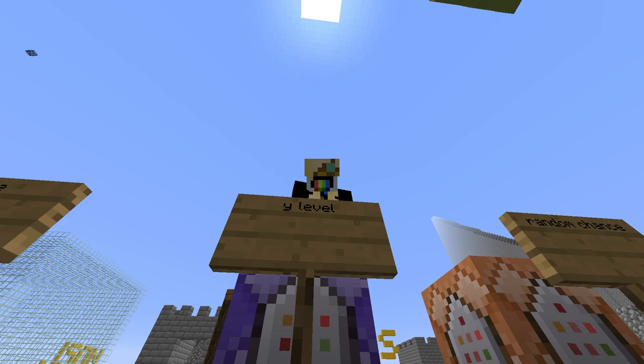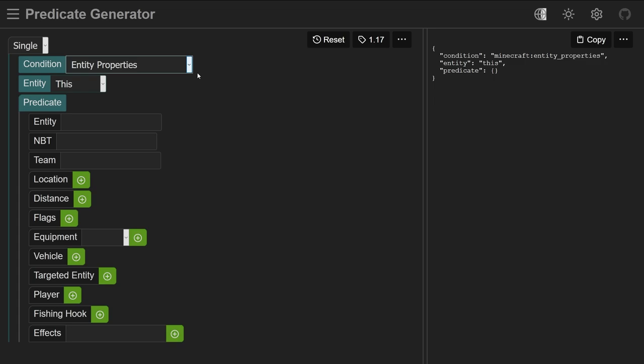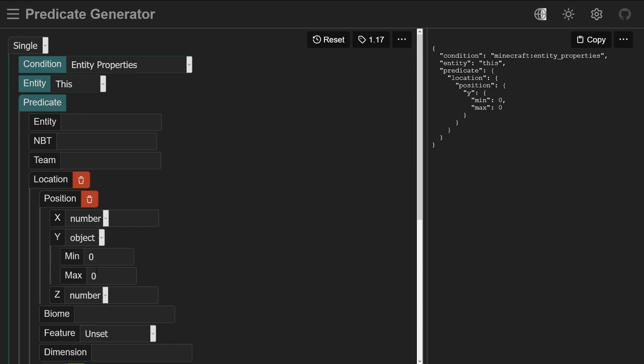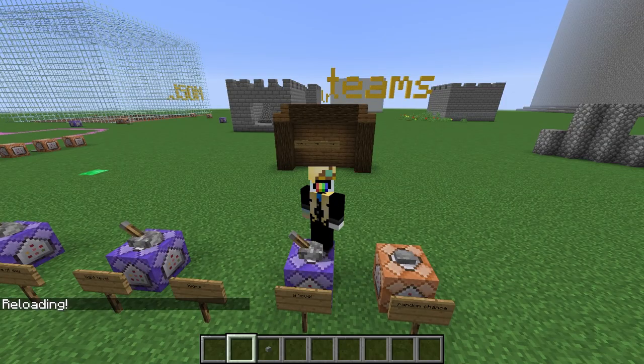Our third example is detecting players below a certain Y level — I've gotten several comments asking how to do this, usually for a Bedwars-inspired map. For this, we'll need a location condition, which can be found under entity properties. Click the plus next to 'location', then go down and click the plus next to 'position'. In the Y section, change it from 'number' to 'object', which will let us pick a range of numbers instead of just one specific number. The first number is the minimum height and the second is the maximum — I'll set these to 0 and 60. Adding it to my predicate folder and naming it something like 'is_y_less_than_60.json'.